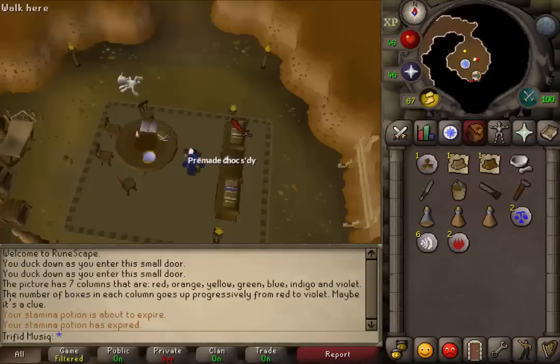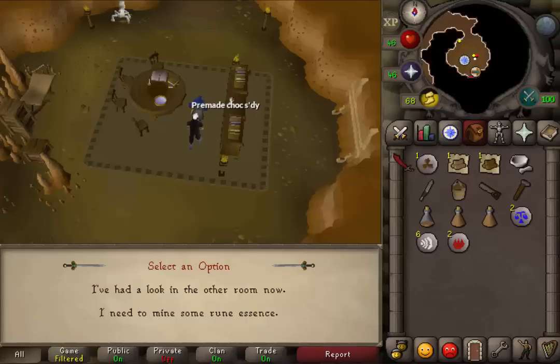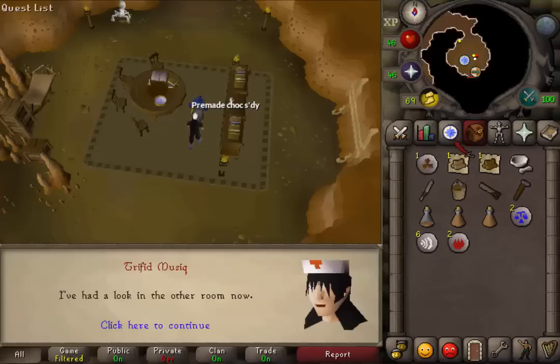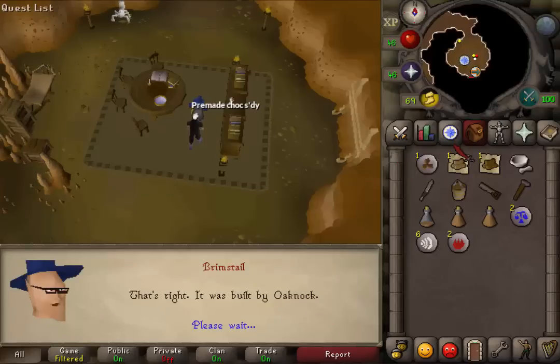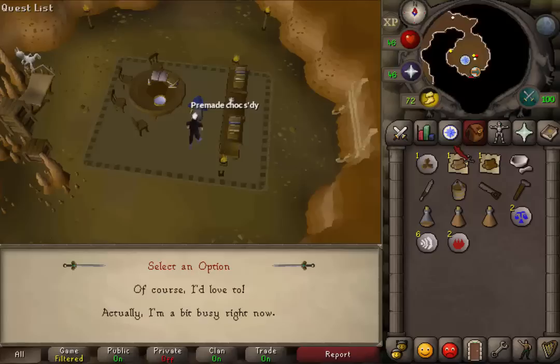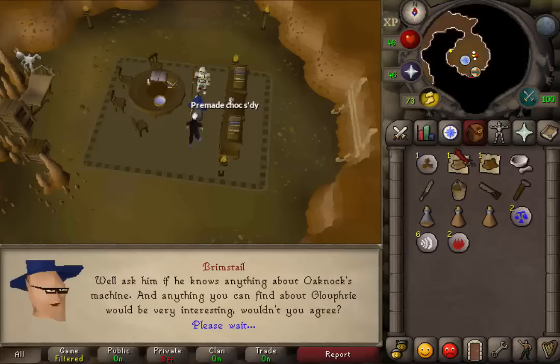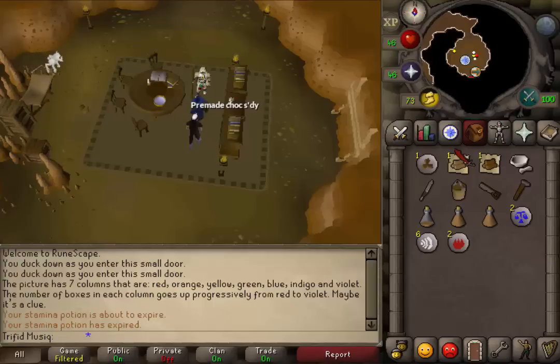Brimstail should always be the southern yellow dot. Talk to Brimstail, then select the first option that you have looked inside of the room. Keep pressing the spacebar and select the first option yes. And now we will need to go to Hazelmere, so use one of the teleportation methods to go to Hazelmere that I mentioned at the start of the quest.